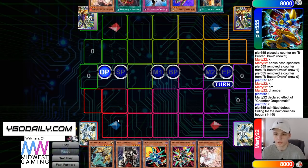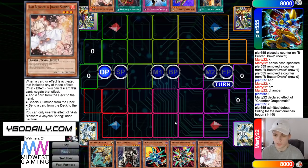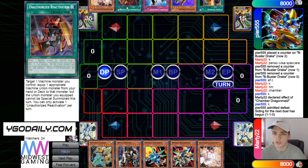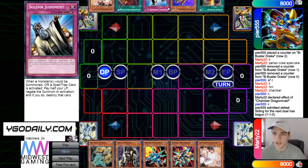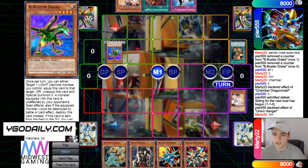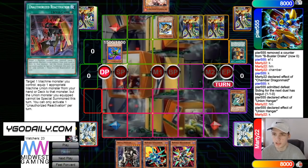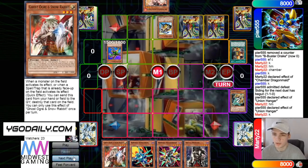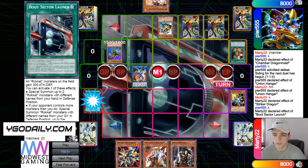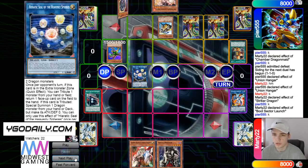Moving on to Game 3. ABC goes first — we're going to need some hand traps on Marty's part. Opening hand is Lancia, Meister, Rocket Synchron, Recharger, and Ash — a few hand traps. Lancia is really good, ABC isn't coming down if Lancia is dropped. He has Hangar, B, Judgment, Unauthorized, Ash. Even after getting hit with Lancia he'll still have a few interruptions. Hangar adds, chain Ash. Normal summon B, Hangar effect equips Driver, then drop Lancia, set Judgment and Unauthorized. Draws Ogre. Normal summon into Striker, Striker adds Boot. Activate Boot, bring out Recharger — just a really weak hand. Go into Seal, pass turn, draw Nib.